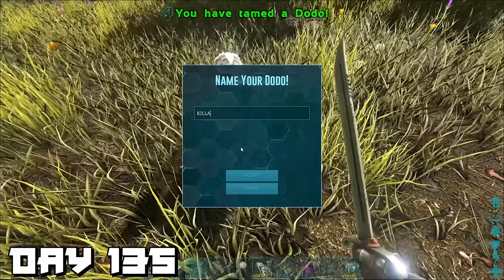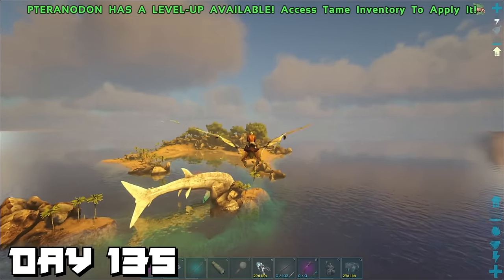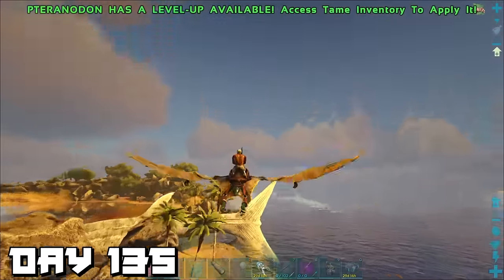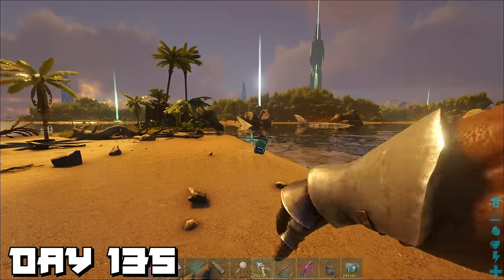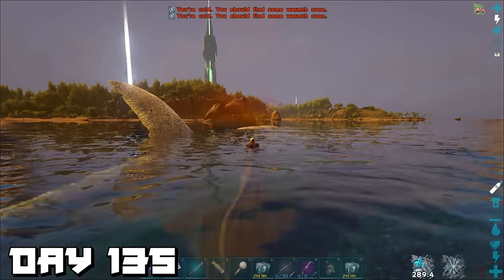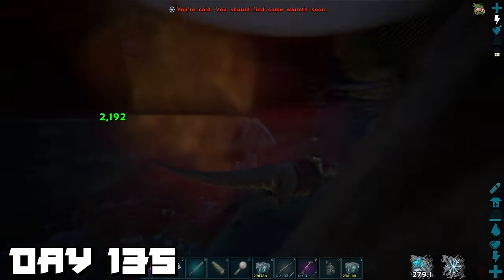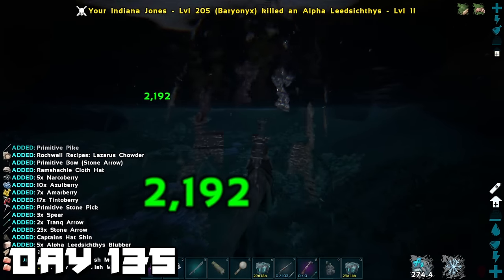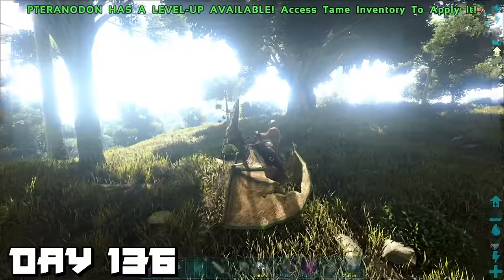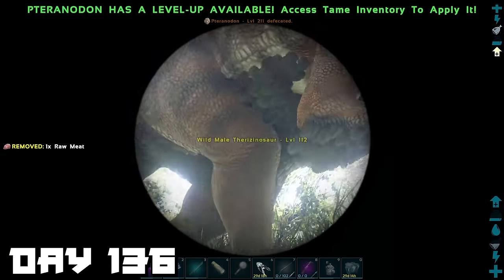We also found a level 92 dodo — the highest I've found in a very long time — so we tamed it and named it Killer. Later in the afternoon we saw in the distance, right by herbivore island, a big white whale — an alpha version! They drop a tribute we need for the alpha overseer. Unfortunately we had Indiana Jones with us — time for him to work his magic.